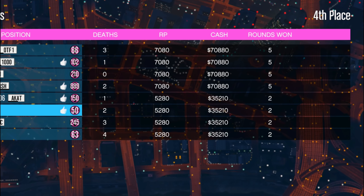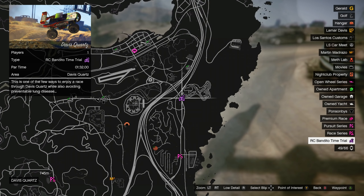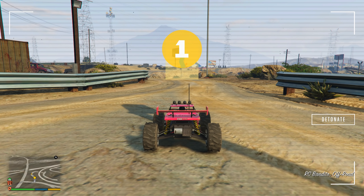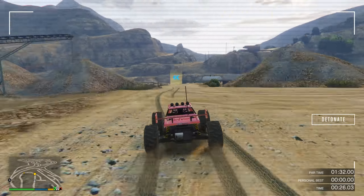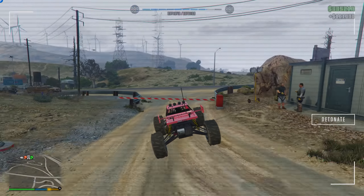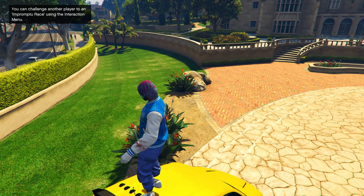The last money method is the RC Bandito Time Trial. If you don't know where it's located, it's right here on the map — make your way to this exact location. Once you're there, walk up to the RC Bandito Time Trial and click right on the D-pad to start it. Just be careful not to crash and go as fast as possible without being reckless. Don't crash and you should beat it easily, earning a payout of $101,000 — which is great for only about a minute and 30 seconds of work.